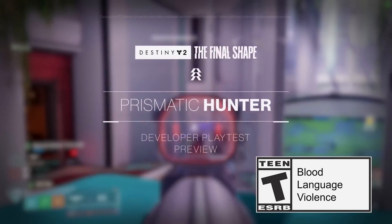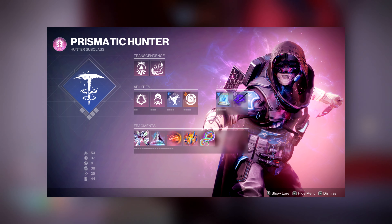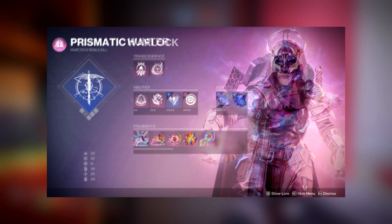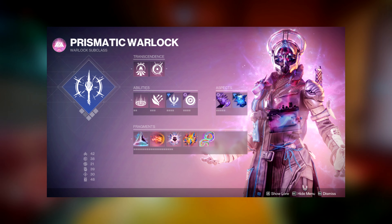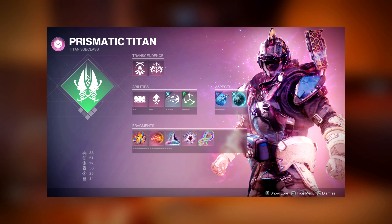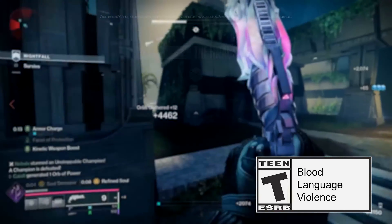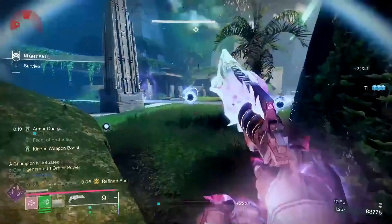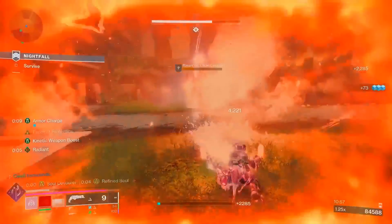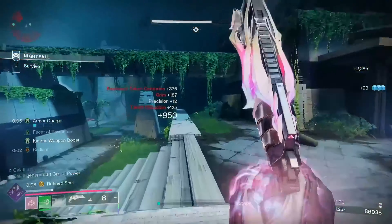So Prismatic — the new subclass — how does it work? It combines both light and darkness subclasses with a selection of abilities, fragments, aspects, and supers from all of our favorite subclasses that we know and love. It unlocks so many possibilities for the game. It will make us rethink how we engage with current content in the game, but also the new content coming with Final Shape and whatever happens after.